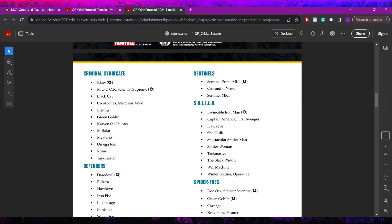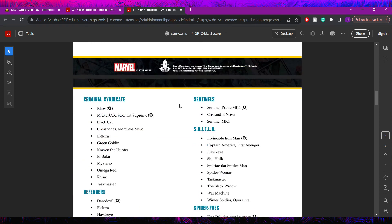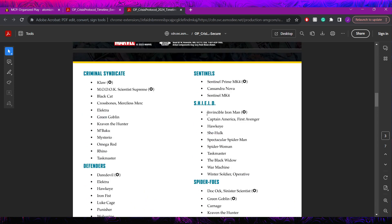Sentinels get their entire affiliation - Sentinel Crime Mark 4, Cassandra Nova, and Sentinel Mark 4. Their affiliation is lacking in length but in this more restrictive format they might be a little better. Notably Avengers is missing Hulk but does still have She-Hulk - one of their main answers to Sentinels. Shield has an interesting roster: Invincible Iron Man, Captain America First Avenger, Hawkeye, She-Hulk, Spectacular Spider-Man, Spider-Woman, Taskmaster, Black Widow, War Machine, and Winter Soldier Operative.